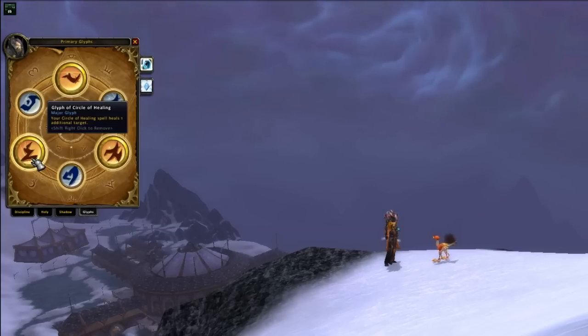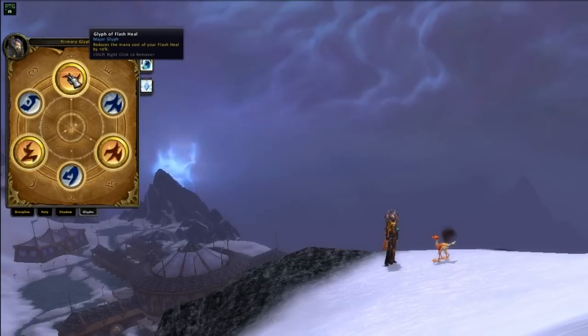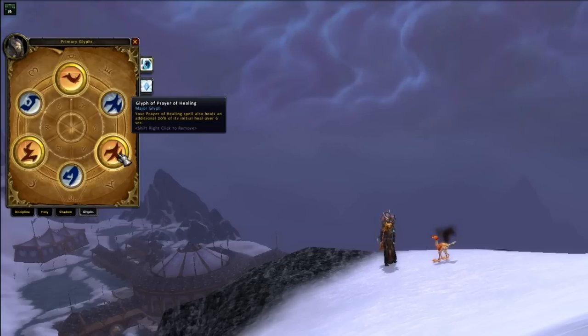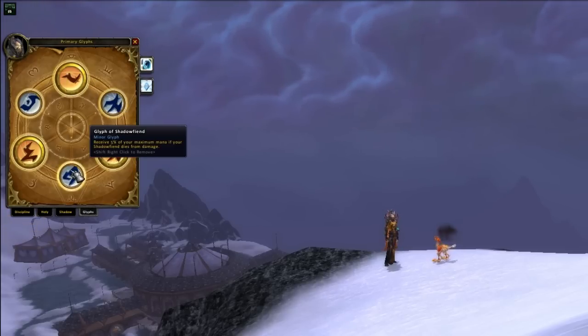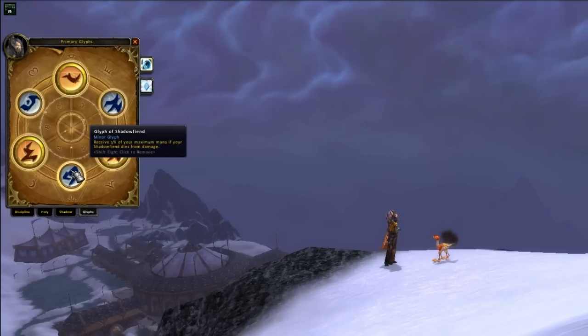Glyph of Renew is debatable since it does increase the healing per tick, but Renew only has 5 ticks as is, and pushing it down to 4 will have you struggling to keep it up on multiple targets. Minor glyphs will not directly affect your throughput or efficiency, but Glyph of Levitate and Glyph of Fortitude are usually good picks for convenience. Also, Glyph of Shadowfiend is moderately useful if you tend to summon it at the wrong moment and it dies instantly to some sort of annoying AOE.